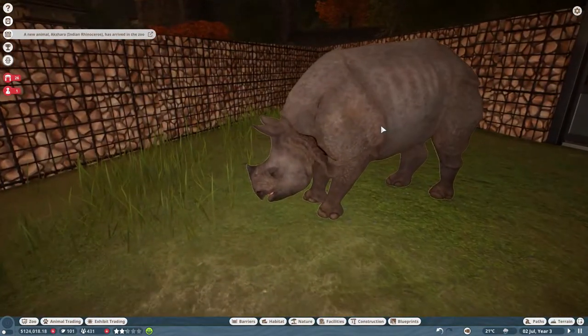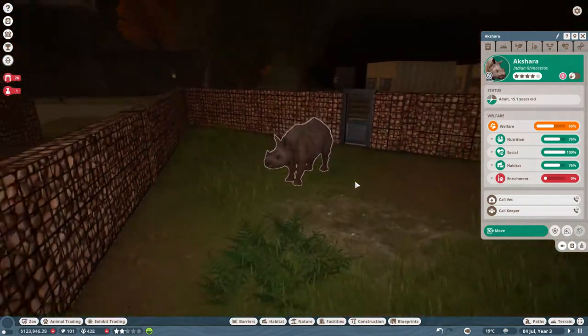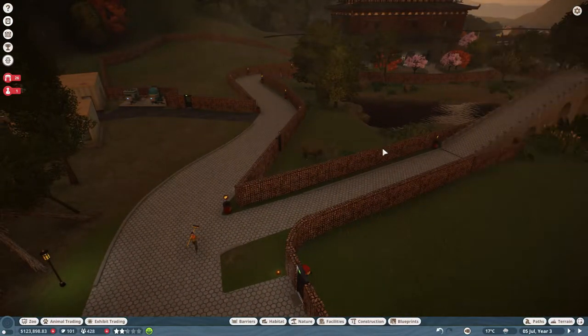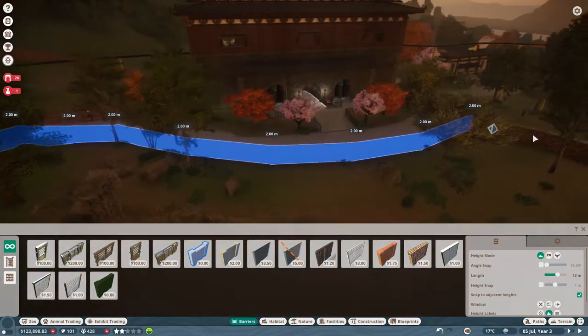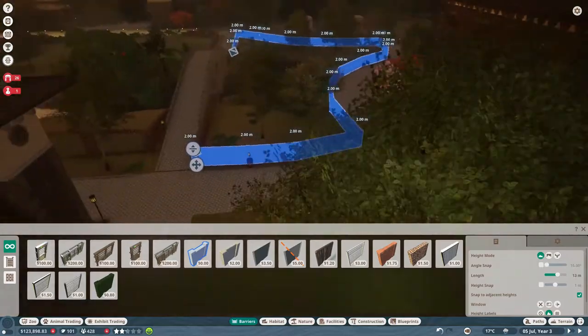So here we have a rhino — my favorite animal. It's truly a beast. What I have to do down here is first change the barrier just a tiny touch. I'm just going to do this all the way around until this will be fine.